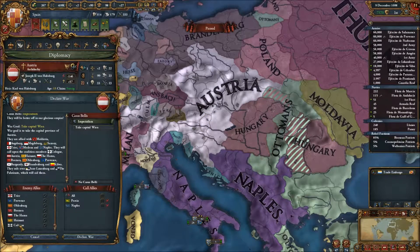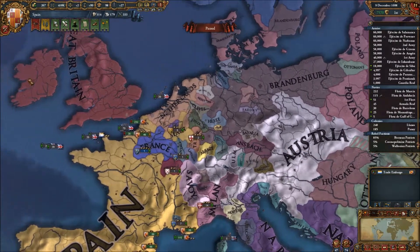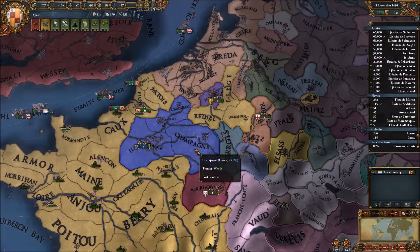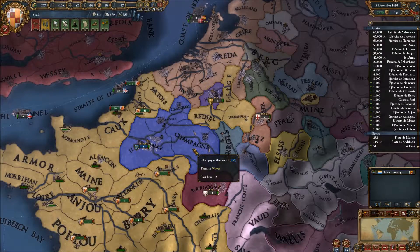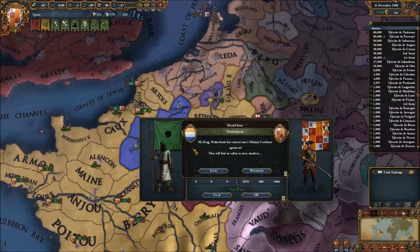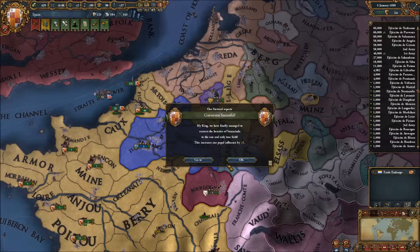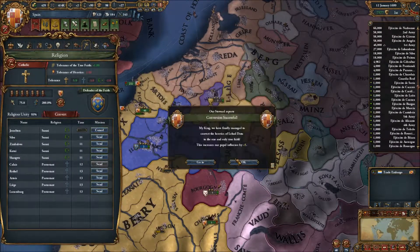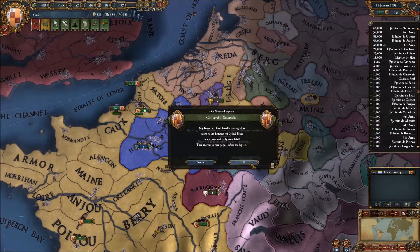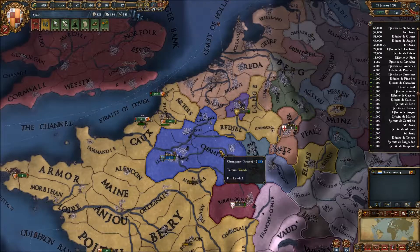So how many of these coalition members? Burgundy, Brandenburg - I don't want to fight Brandenburg again. I really want to go to war with Austria, but I have a feeling I'm going to have to let some of this aggressive expansion go away first. More people entering the coalition against us - Great Britain. Well, that's no good.